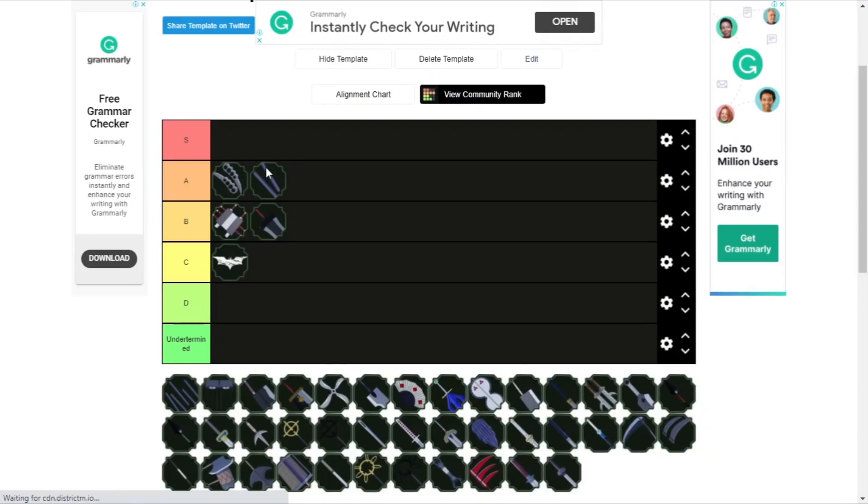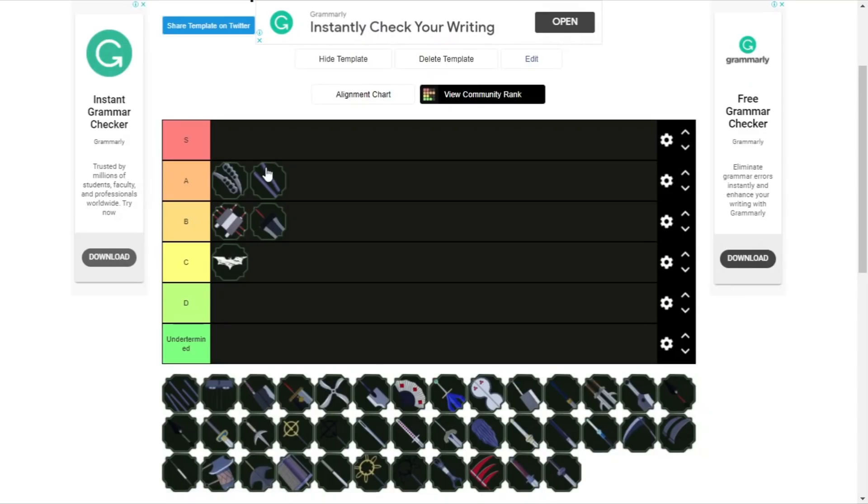Next you have the Pain Rod. These are pretty good weapons. They have a pretty nice stun and a good amount of damage. The main thing about it is the stun — if it hits, it's a great combo extender or combo starter. So it definitely deserves A rank.